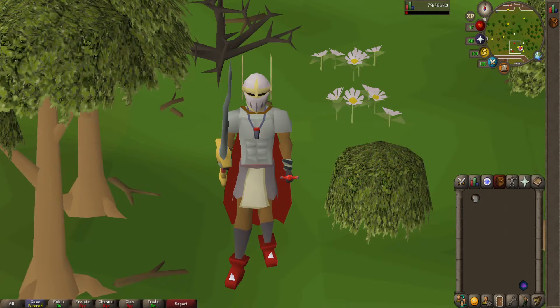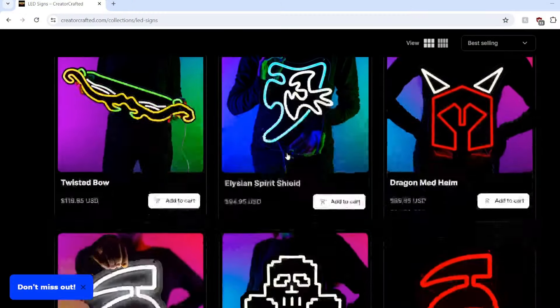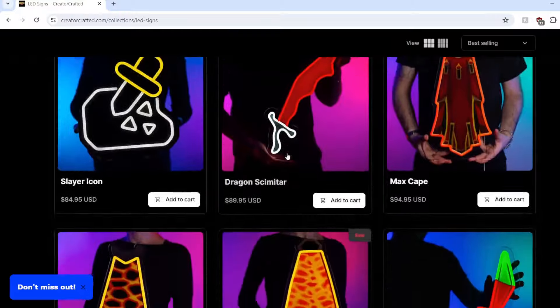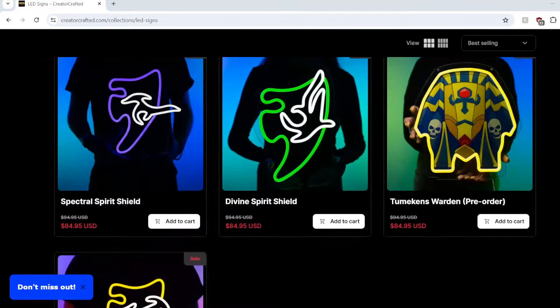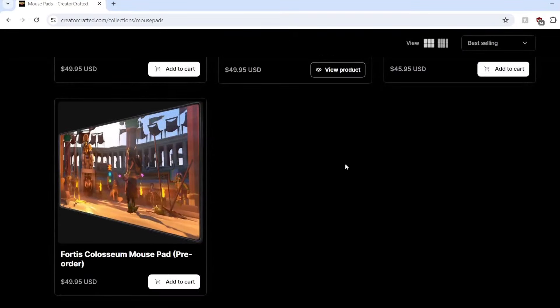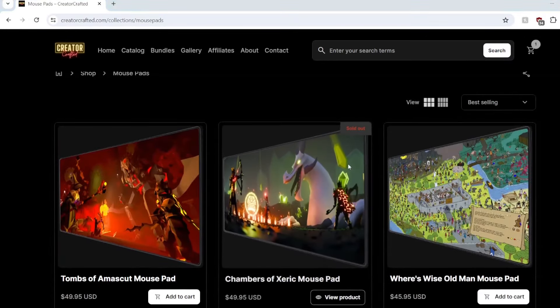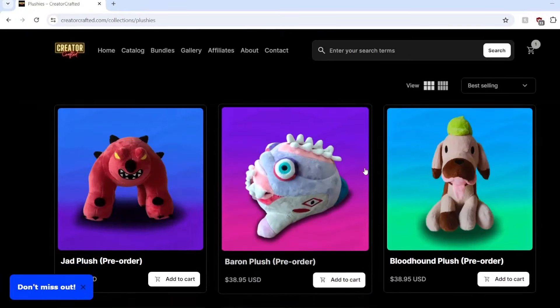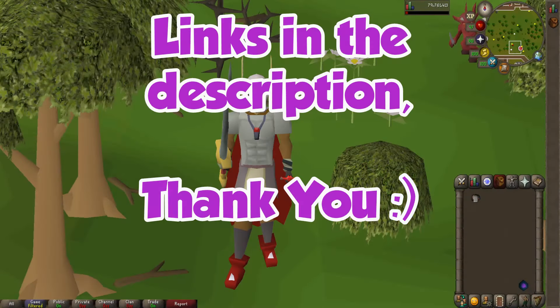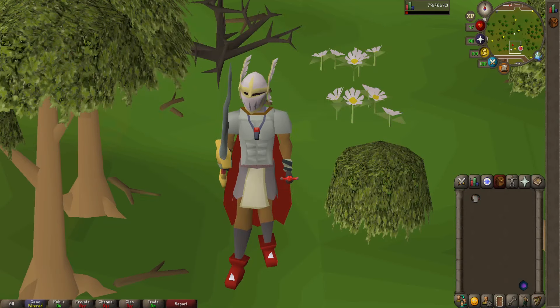Before the final recap, I want to give a quick shoutout to Creator Crafted. While this is not a sponsorship, they did provide a discount code via the link in the description where you can get amazing RuneScape-themed plushies, LED signs, and mouse pads. By using the link, you get a nice discount and it also directly supports the channel. Thank you guys as always for helping support the channel.